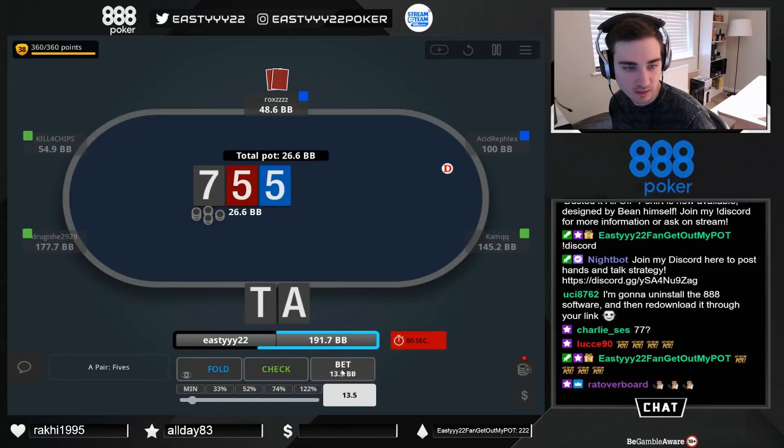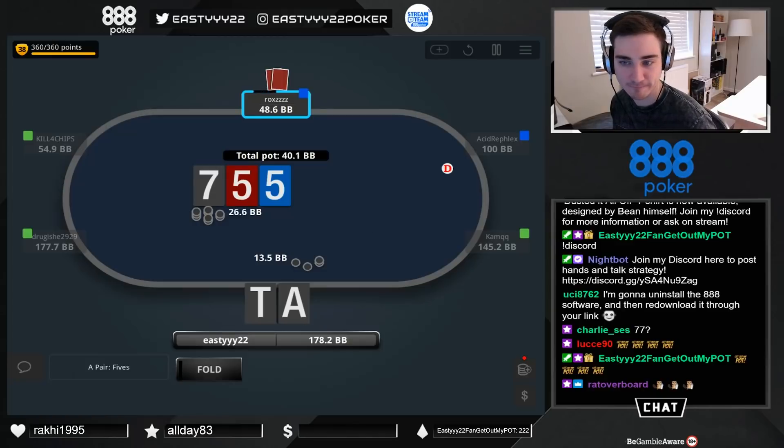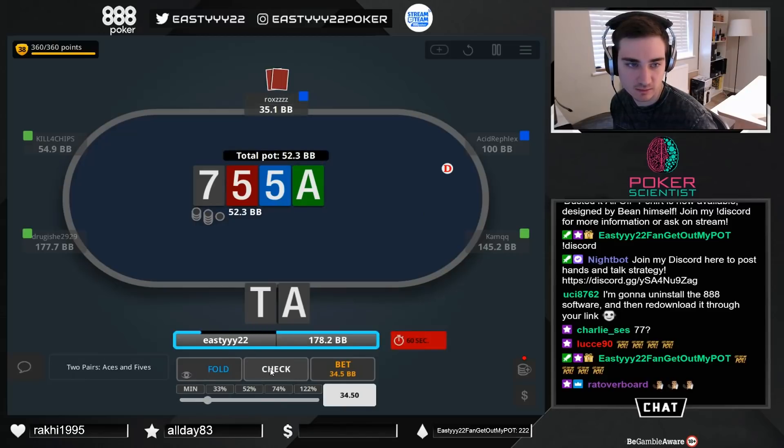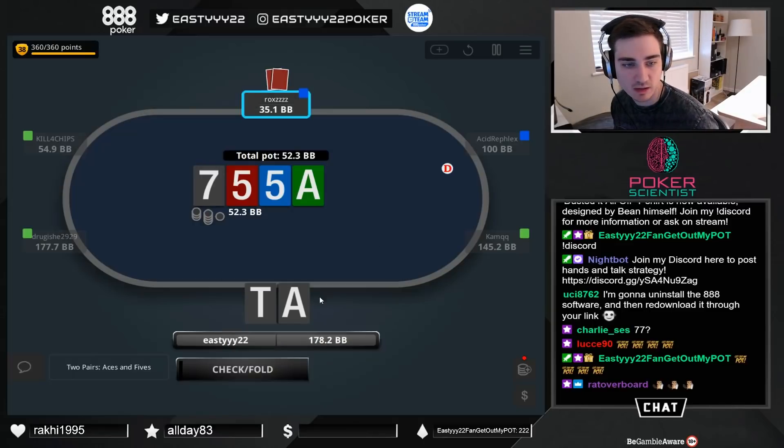Don't know how many folds I'm gonna get here but I am gonna try and c-bet. Hopefully he doesn't shove. Ace on the turn - could check. We're going broke anyway, we don't really need much protection anymore, so I'm going to check and pretend I've got like jacks or something.